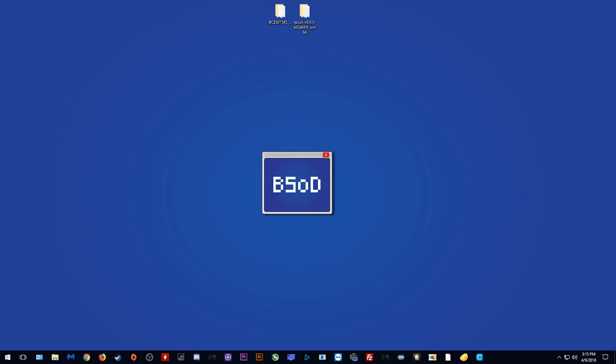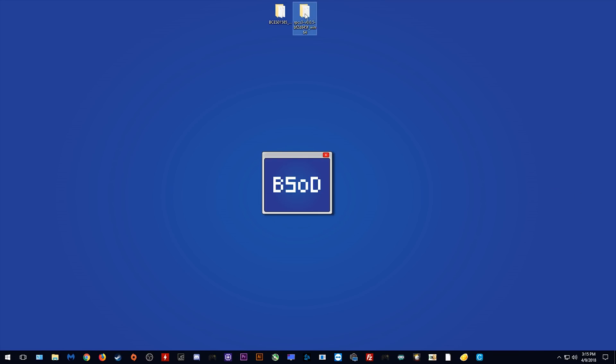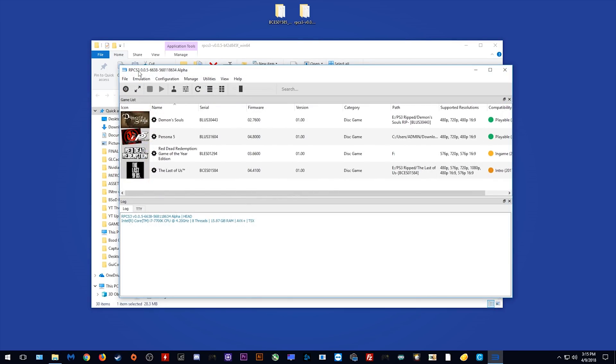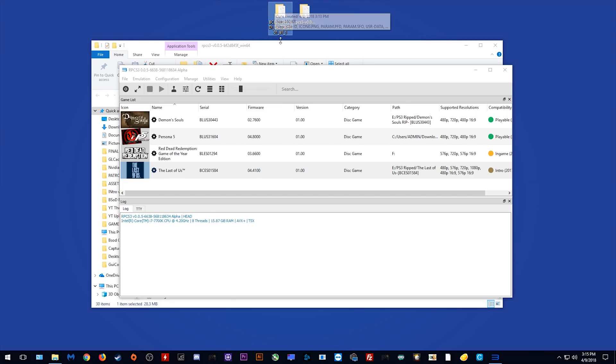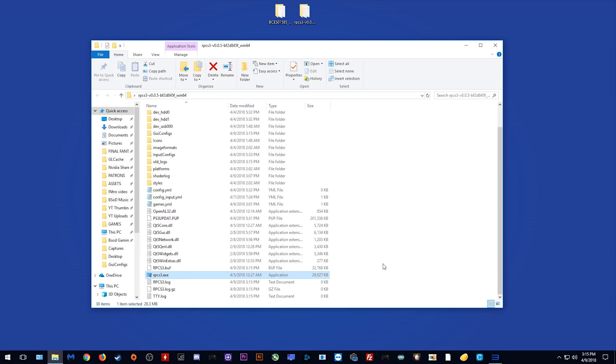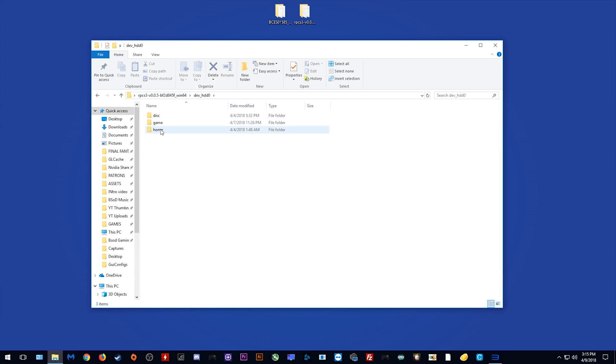So here we are on my desktop and all of the things you are going to need are right here. This is the build I am currently using — let's load in and I'll show you its exact number. You can also see that the version of The Last of Us that I am using is listed right here. You are going to need to rename the game save that I am providing you to match this exact same serial number of your game — that's BCES01584. You need to make sure that you rename the starting number at the start of this game save file to match whatever the serial number of your game is. The games are stored in dev_hd0 > home > this folder right here, and then the save data folder. All you need to do once you've renamed your file is drag and drop it right here and we are basically good to go in the save game department.